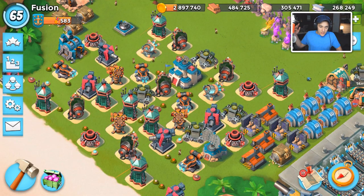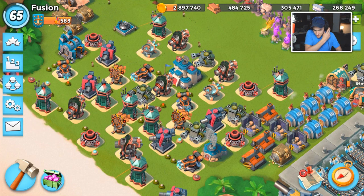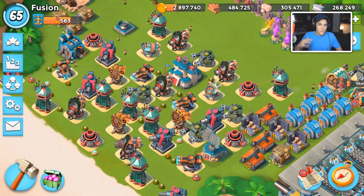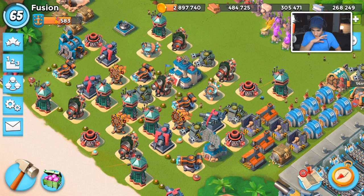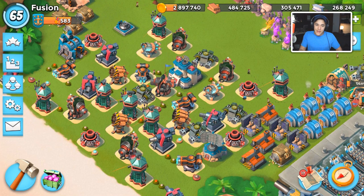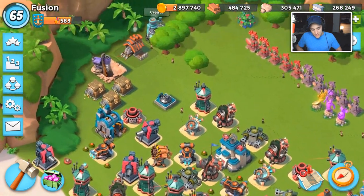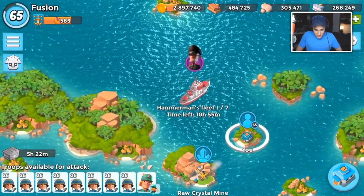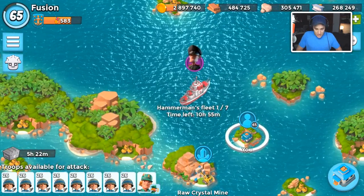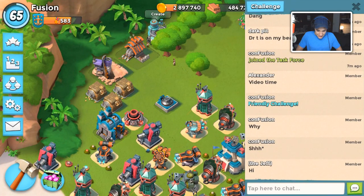Hello guys, welcome back to a new Boom Beach video. Today is the day - it's the last prototype coming to Boom Beach, the last new prototype from the last couple of updates. Out of all the new prototypes added, I gotta say my favorite might be the Flotsam, which is what I'm gonna show you today. We're gonna do all troops versus the Flotsam, and we're doing a Hammerman Strikes Back video for you guys tomorrow, so make sure you're subscribed. The Flotsam is insane.